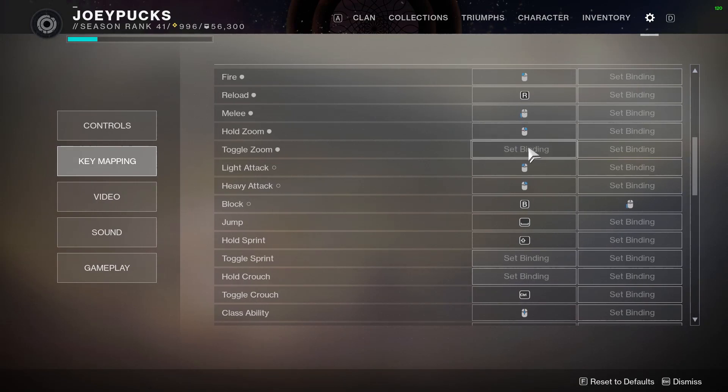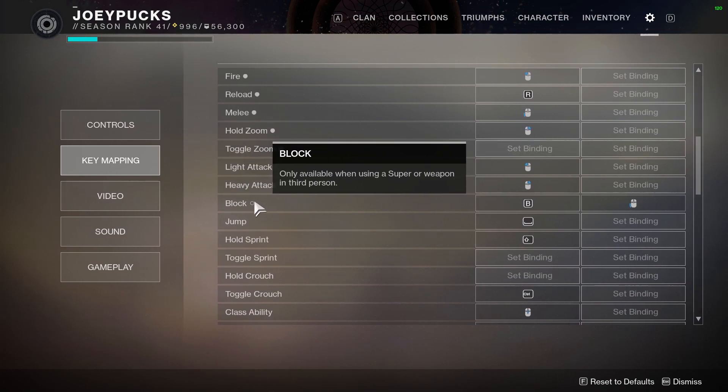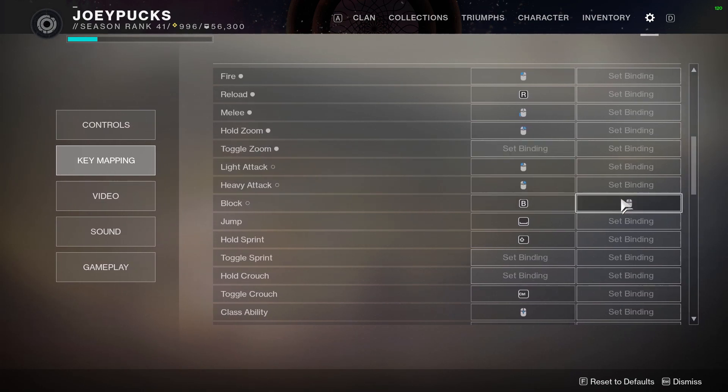I use hold zoom with the right mouse button — I have to hold it down, which I think is a fairly standard setting. Block is set to B, though I actually really don't use it because I use the melee button instead. If I'm carrying a sword or a relic with a blocking capability, I simply use that button. I find it easier to move when I'm using that as opposed to trying to hold down B at the same time.